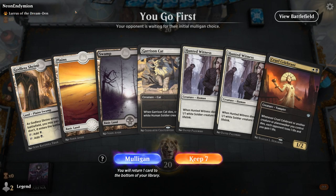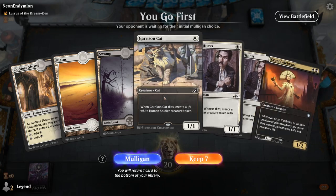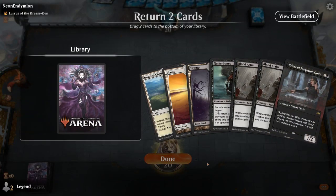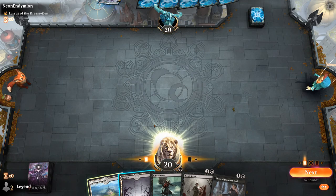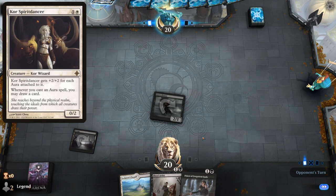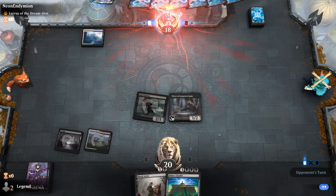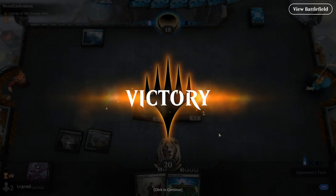Game 4 — we're on the play facing Lurrus of the Dream Den as companion, so probably the Mono White Auras deck. We aggressively mulligan towards Priest of Forgotten Gods since this is the ideal card against that matchup. After mulliganing down, we find the Priest and keep. We identify our opponent is on the Core Spirit Dancer blue-white version — and they concede immediately. They can't beat an active Priest. A good illustration of using the opponent's companion to your advantage.